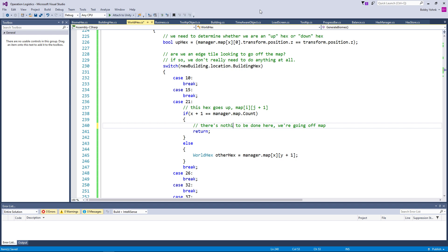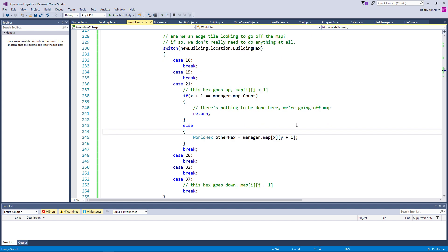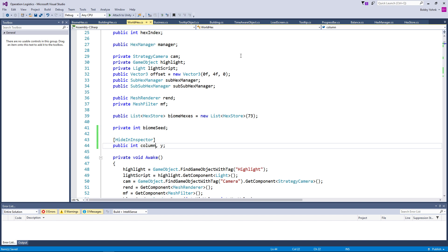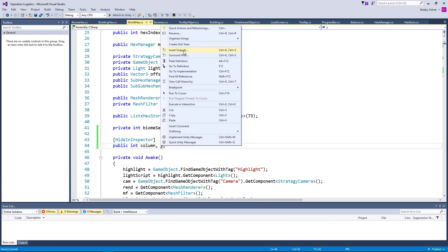Okay, I'm going to go ahead and fix this typo. So otherwise we're not going off map, so world hex other hex equals map x plus one, then y. So this is actually i plus one and just j. And just to keep this a little more clear, I'm going to say x plus one, y. Maybe just to make this a little more clear, I should rename this to column and row, because that's really what these are.